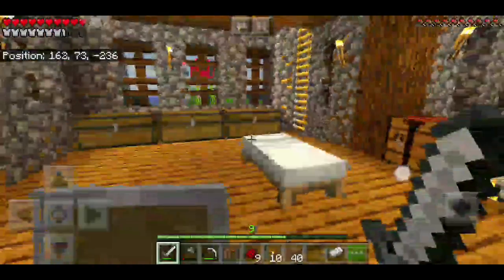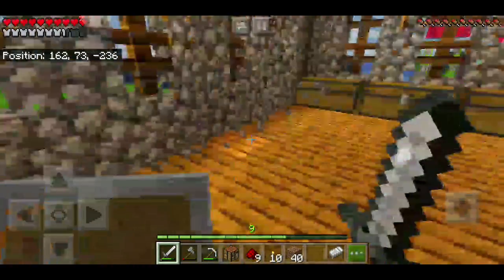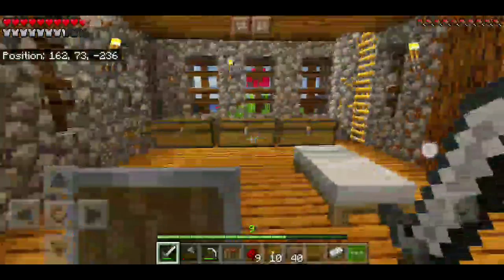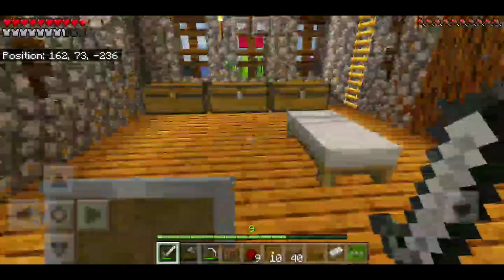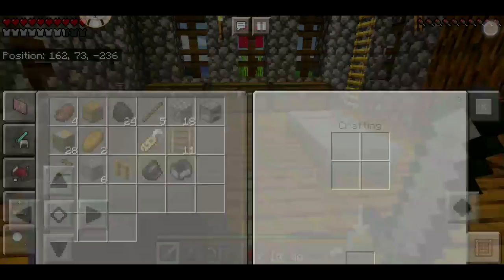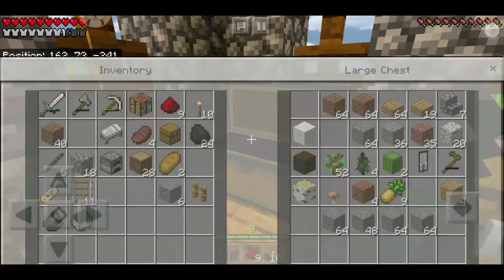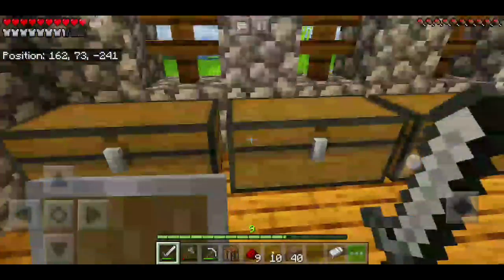Okay guys, I think we can scrap the plan to go to the mineshaft right now because it was a pretty small mineshaft. The only things we got were 11 rails, a minecart, a name tag — which is pretty good — and two breads. By the way, the seeds we got I have now planted in the farm.